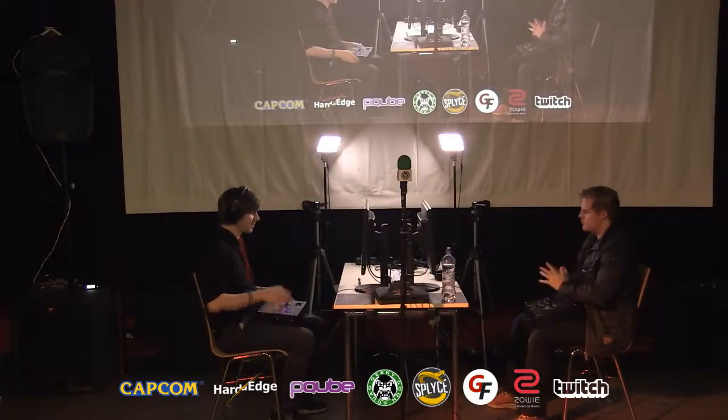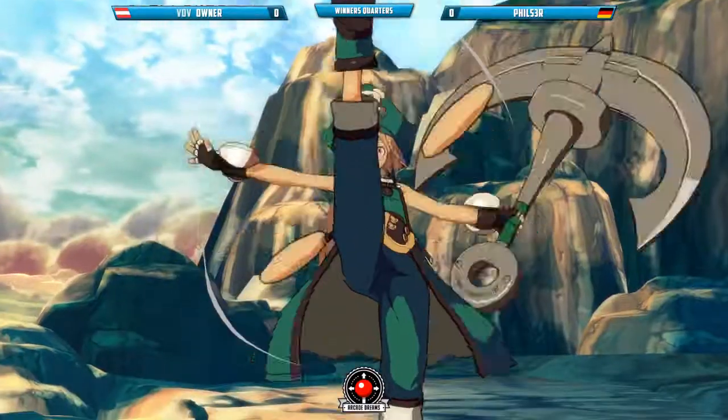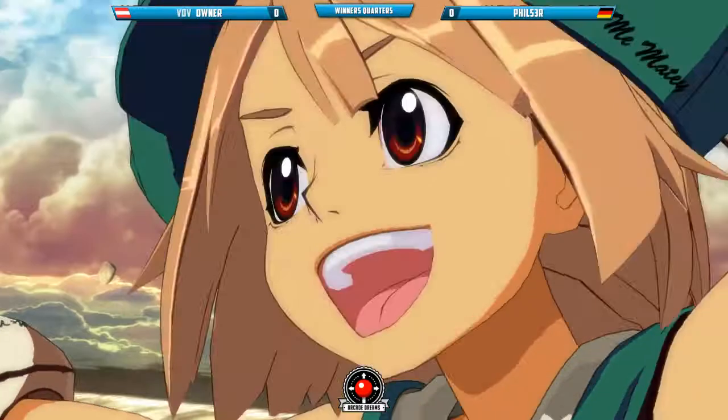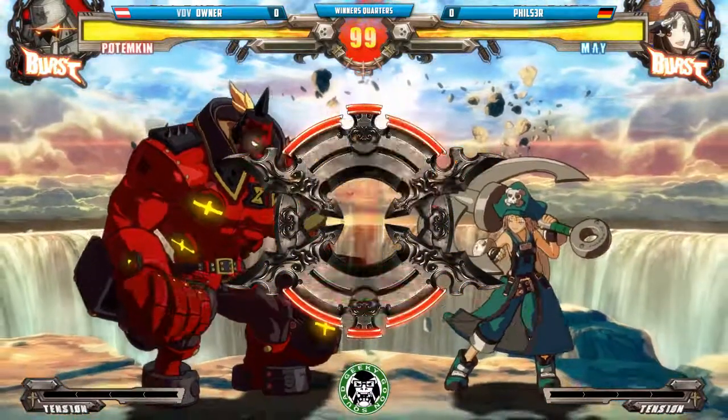He has projectiles and the flick, so if he flicks any dolphin — is the flick actually relevant in this context? He can't flick too much. There's also the fact that Potemkin can punish a lot of things that May does, because a lot of them are just very slightly negative, but that's enough for Potemkin's recovery.